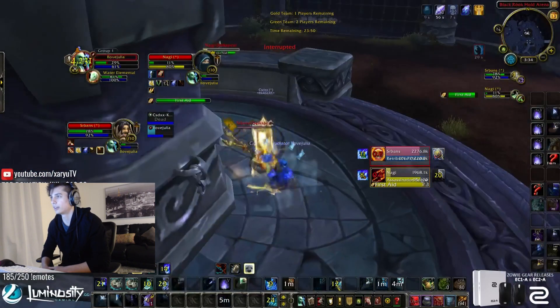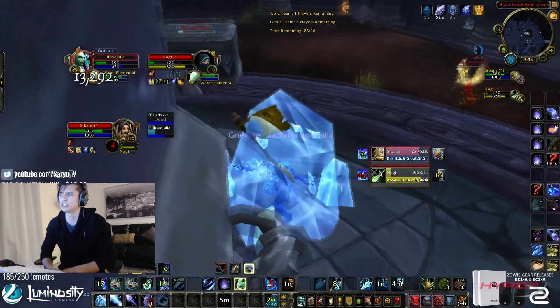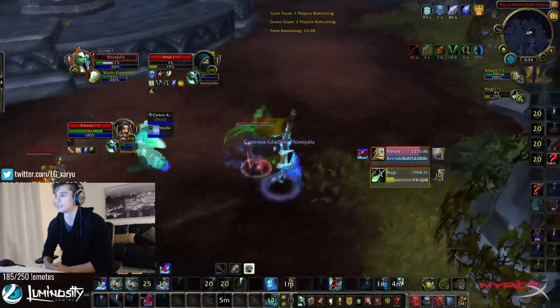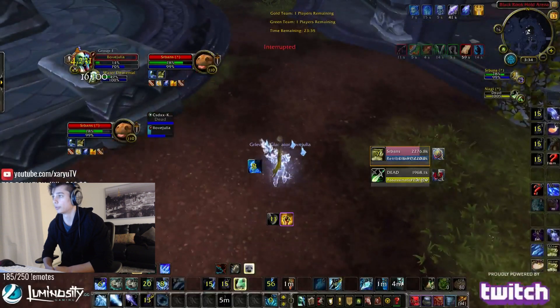But look at my HP, it's going down so fast. I'm at 20-29%, I go into the Ice Block, and I still need to kill the Rogue and then somehow 1v the Paladin. So I Blink Ice Nova, Ice Lance the Rogue, and he does have that cheat death. I'm like, at this point I lost this one, it's over. But I have the Ice Barrier, and eventually my pet just kills the Rogue.